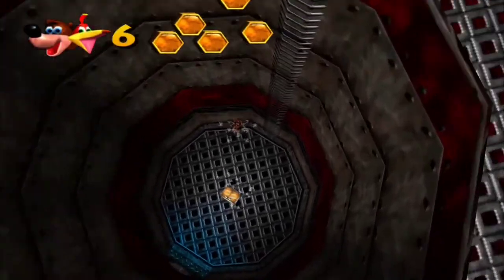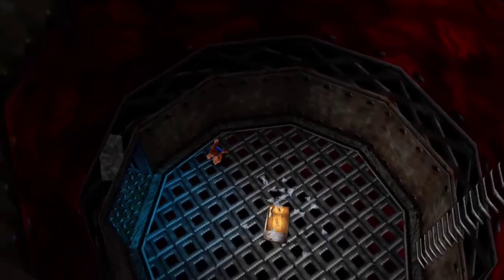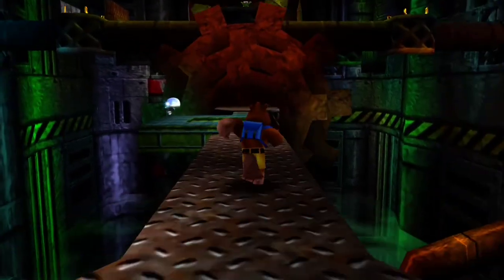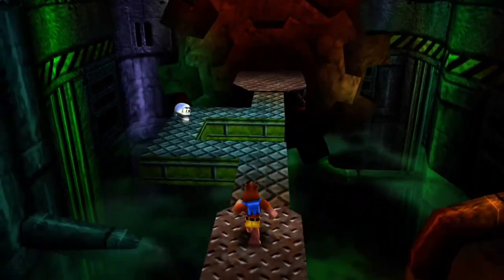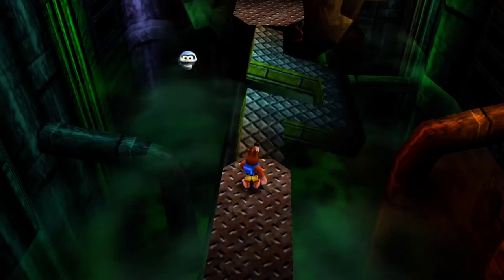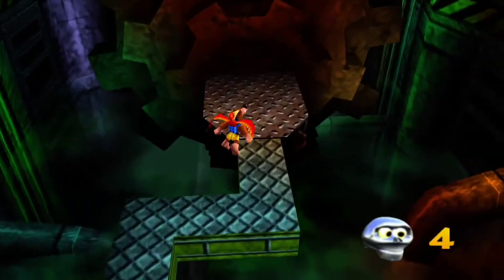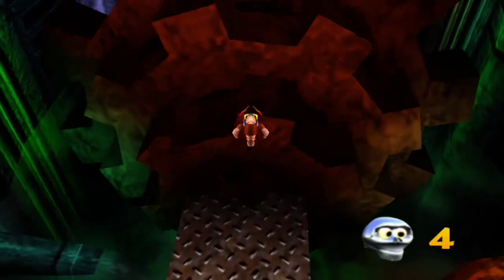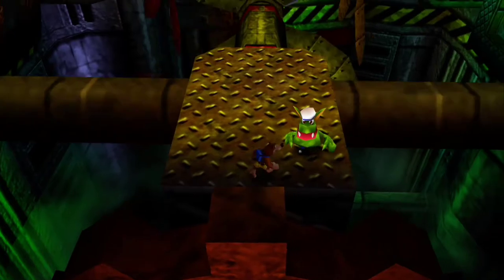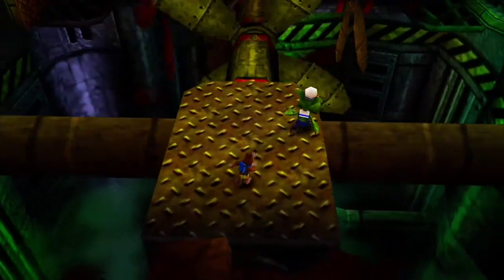If you double jump near the ground you can pretty much not take any fall damage — that's the trick. These things are a little bit of a pain; wait till they rotate all the way. It's not so much these, it's more so the gears — actually the gears are fine, and these spinning pipes don't really help.